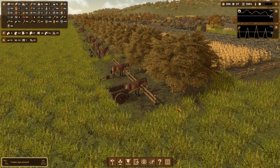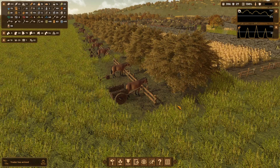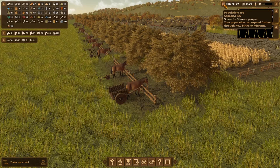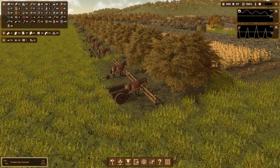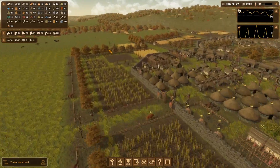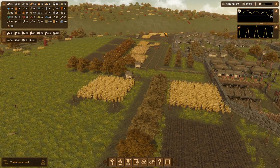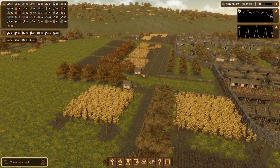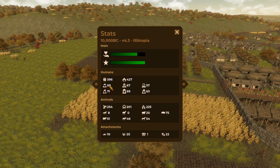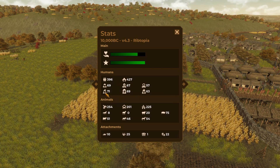Hi there, welcome back to Dawn of Man. I'm risen32 and here we are in the realistic Stone Age. Things are looking good - we are now pushing on 400 population, we've still got space for an additional 31 people. Food we're doing okay with. We've got a lot of fields, we've had some disease which always slows down our food, but we've got a good and growing population, which means we are quite children-heavy at the moment.